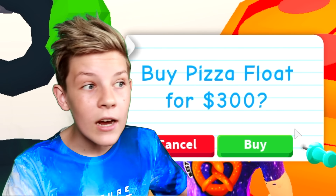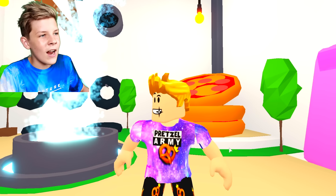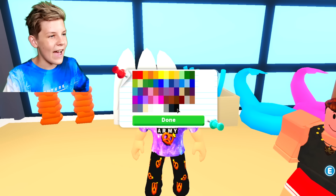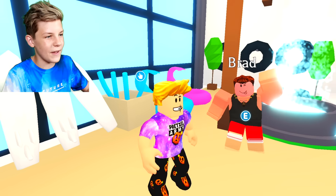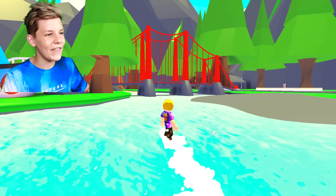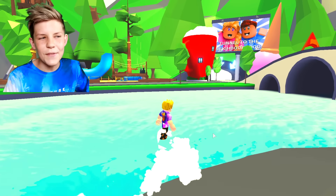I already have a pizza float in my backpack so I won't buy another. While I'm here I want to get the surfboard — it's 600 bucks. It can let you surf on water, let's buy it. Purchase successful, your surfboard is now in your inventory! It's a vehicle — let's head outside and try it out. Oh my gosh this is so cool, it's an actual surfboard that lets you surf on water. Totally worth the $600, much better than getting a dingo from an Aussie egg.